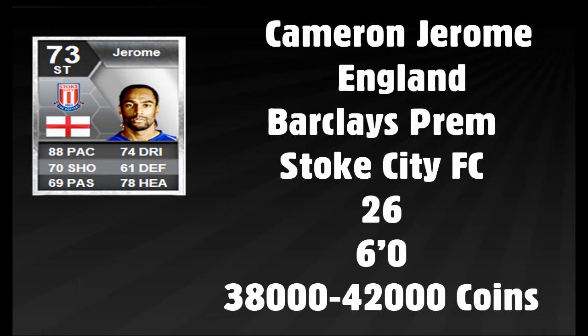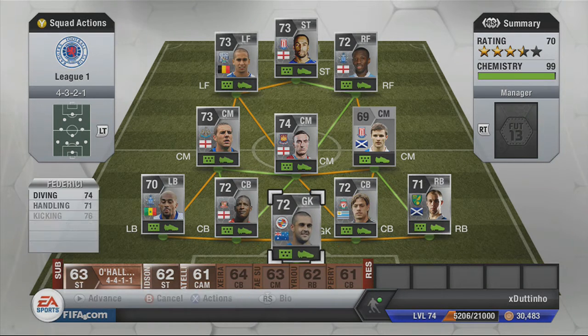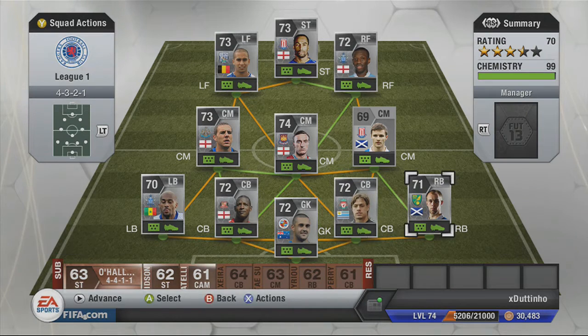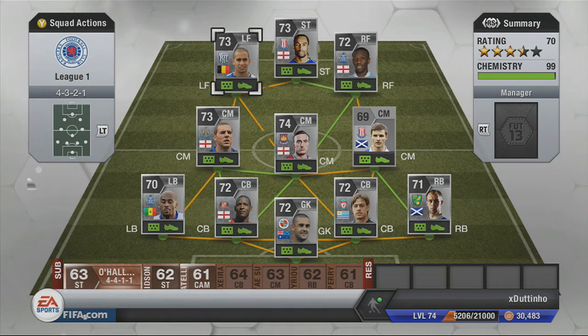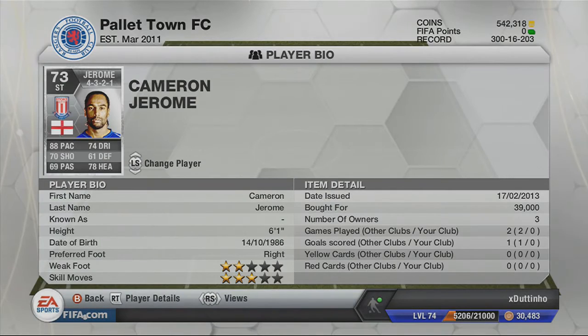And do I think he's worth it? Well, this is the team I played him in. In goal I have Federici, left back Traore, Bramble centre back with Quattes, Whittaker right back, Ness centre mid, Mark Noble centre mid, Gosling centre mid, Sean White Phillips right forward, El Ganassi left forward and Cameron Jerome up top.